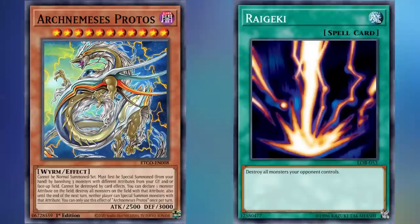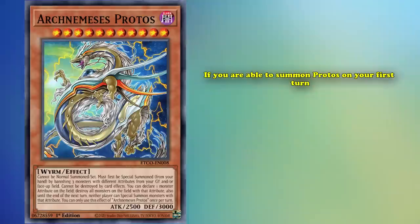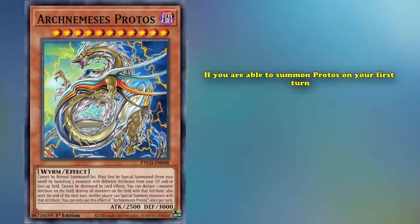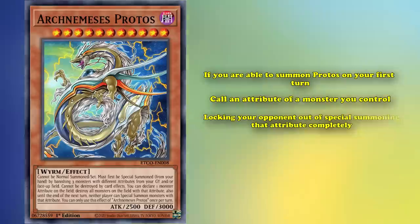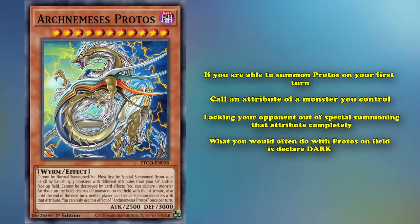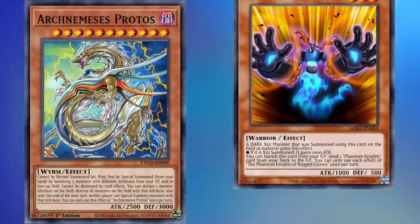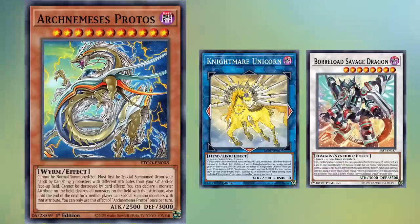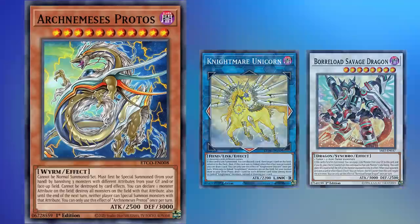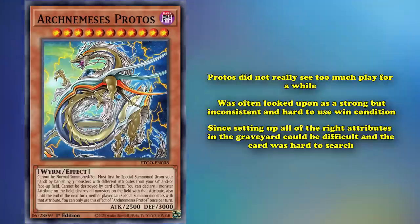What exactly makes Protos stronger than Raigeki? Unlike Raigeki, Protos is also exceptionally strong when going first. If you're able to summon Protos on your first turn, you don't have to call an attribute your opponent controls — you can instead call an attribute of a monster you control, locking your opponent out of special summoning that attribute completely. What you would opt to do is declare Dark attribute — the attribute of Protos himself — locking your opponent out of the most used attribute in the game, which is featured in popular decks like Phantom Knights and powerful generic boss monsters like Nightmare Unicorn or Borrelsword Savage Dragon. And since it can't be destroyed by card effects, you get to keep your own Protos after declaring Dark. Despite this powerful effect, Protos didn't see too much play for a while, being considered strong but inconsistent and hard to use as a win condition, since setting up all the right attributes in the graveyard could be difficult and the card was hard to search.